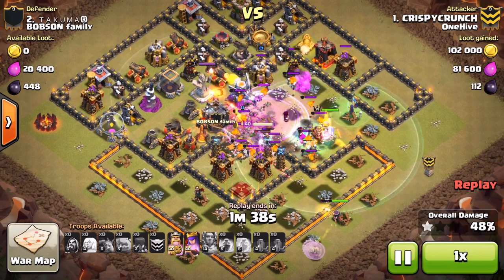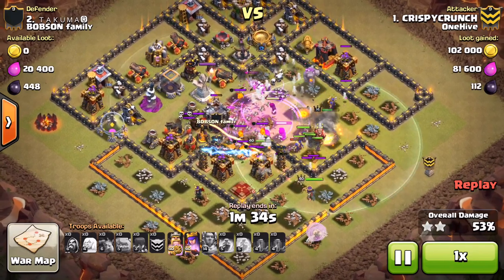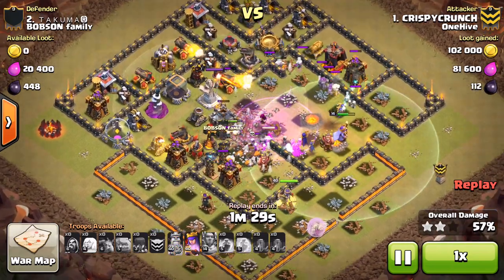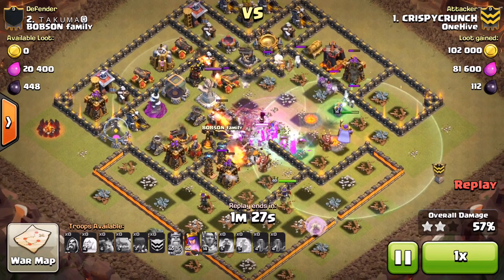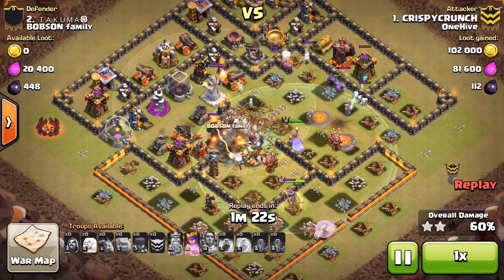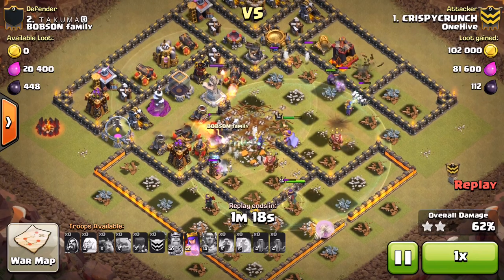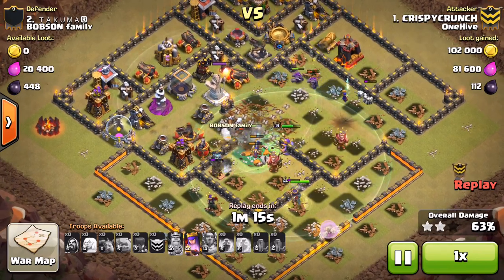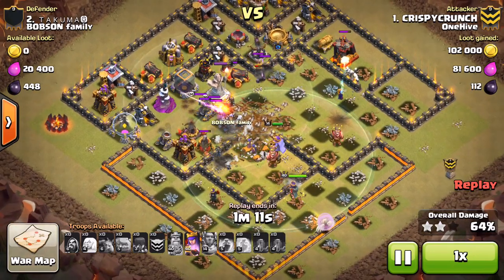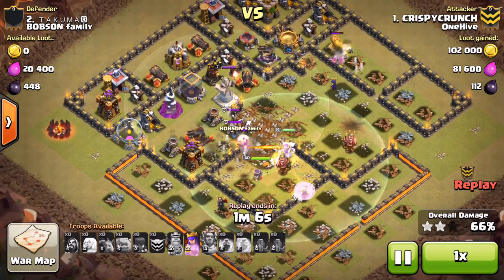Crispy drops that ability, giving everything immunity for a few moments — that really helps them catch up and start taking out buildings. The town hall is already down 53% and there are still a ton of troops up. That last infernal tower is doing a little bit of work as a single target, so everything is just being targeted one at a time. The witches and skeletons are moving through doing the tanking. The queen is still untouched but she's beating through a wall for some reason — she didn't reroute, decided to take the hard way.